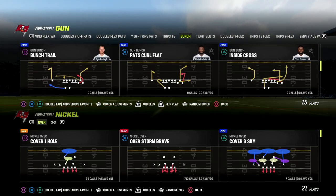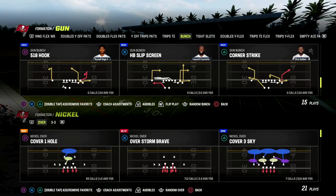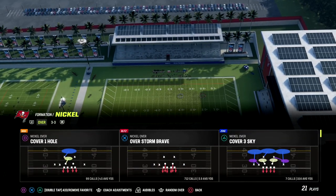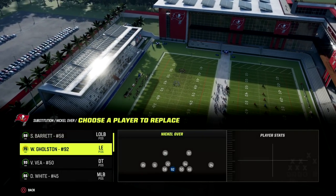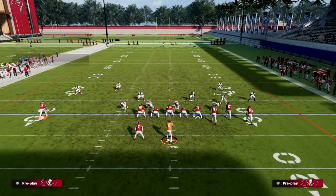This is really simple, and you're going to get really good sheds out of Nickel Over. One of the things I like about the five-man pressure that we're going to show you is not only the coverage that we can create, but also the ability to get really good sheds. You want to put your edge threat on the left — really important. Put your edge threat on the side you think the running back is going to be on, and then we're going to go Overstone Brave.